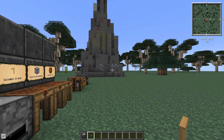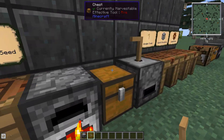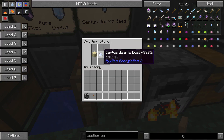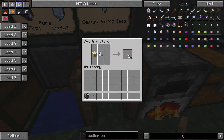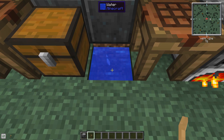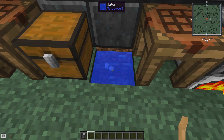You're also going to need a lot of Certus quartz, and there is a way to double that as well. Take a piece of Certus quartz, put it into the grindstone, and you get Certus quartz dust. Combine that with sand and you get two seeds, so one quartz gets you two seeds. Toss these seeds into a pool of water and they will slowly grow — don't worry, they won't despawn, but you do need to be logged in nearby or use a chunk loader for them to continue growing.